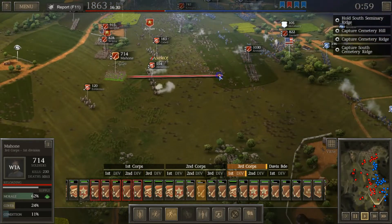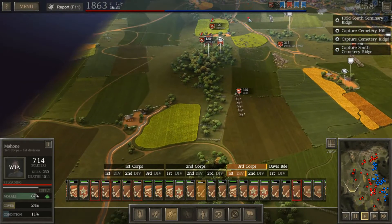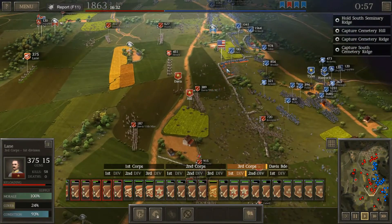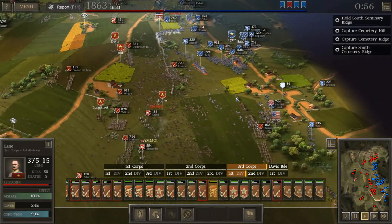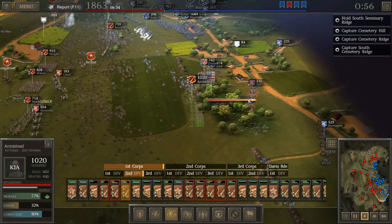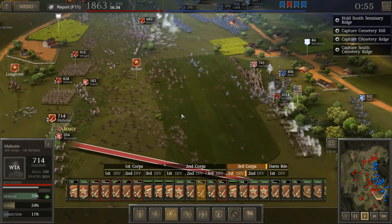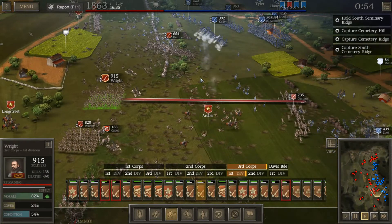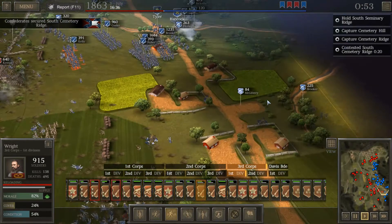We're also running out of ammo. We do have some ammo wagons, but it wouldn't really make much of a difference. Maybe we could have brought forward the artillery ahead of our infantry — they would have gotten shot at first of all, but even if they managed to get where we are now, I don't think it would have made much of a difference. You can see the amount of canister shot the enemy has — it makes all the difference. There's not just a secondary line of defense here, there's a third line of defense as well.